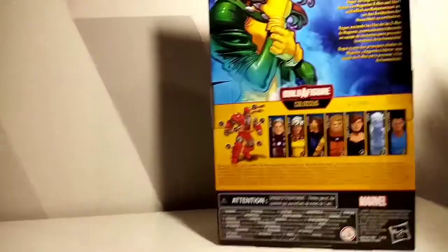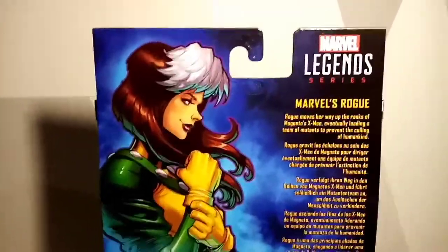The packaging is the same standard all around. On the back we have the beautiful Age of Apocalypse sun. On the side we have Rogue and Apocalypse items. On the back are the figures you can get in the line, and there is a stunning picture of Rogue.